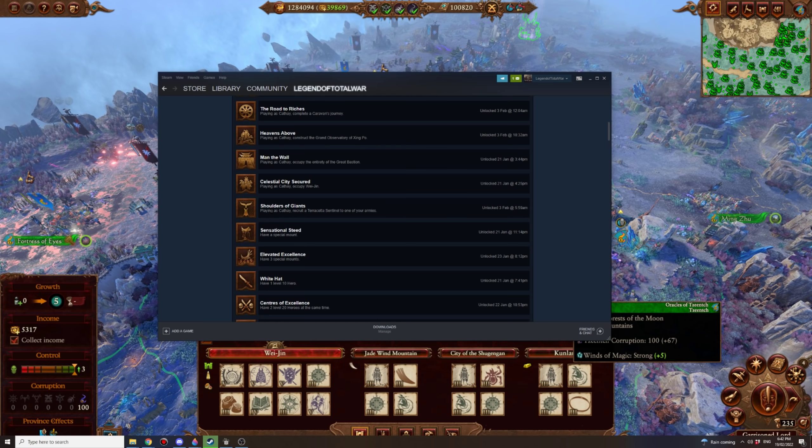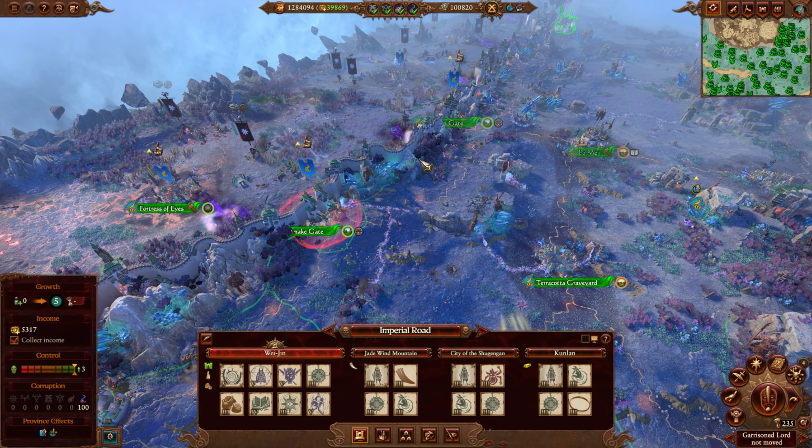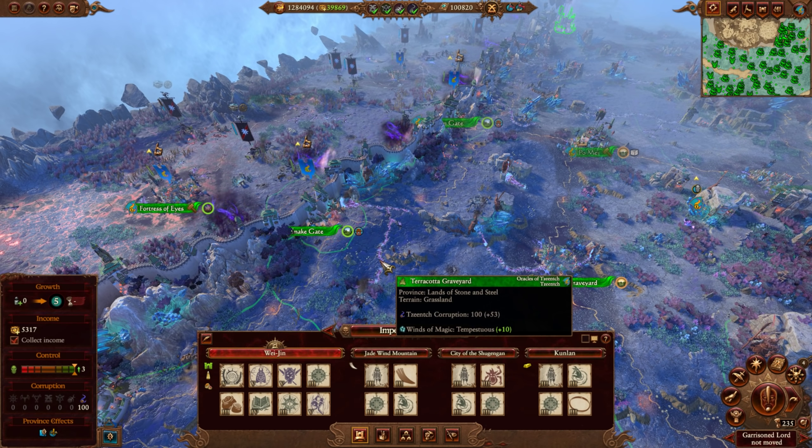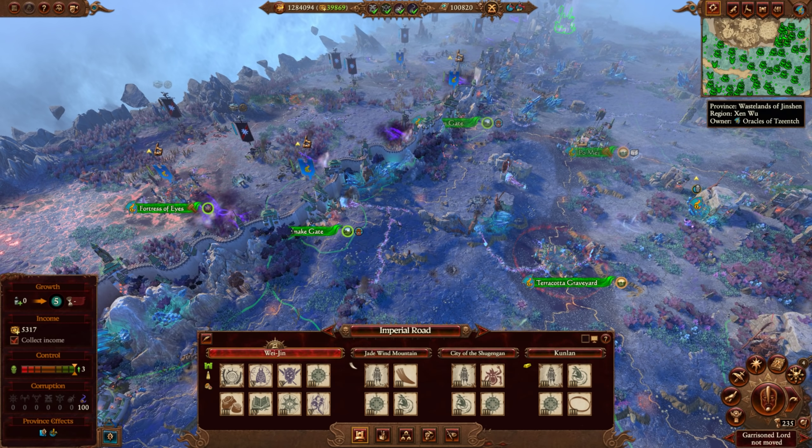Shoulders of Giants: playing as Cathay, recruit a Terracotta Sentinel into one of your armies. Easiest as Miao Ying because you can recruit Terracotta Sentinels from Tier 4 Bastion Gate main buildings. I usually leave small armies in the Gate Bastion areas since you can reduce their upkeep cost significantly, inflating your strength ranking. Get it to Tier 4, build it — it has reduced upkeep while in that area. If you just want the achievement, recruit it and then disband it.